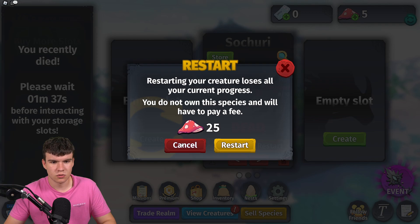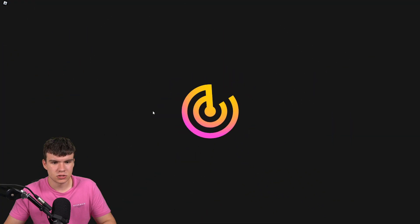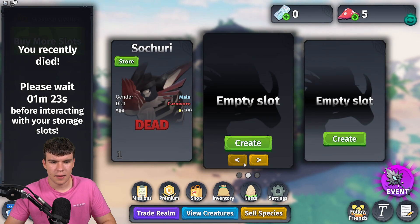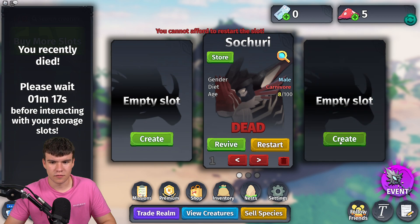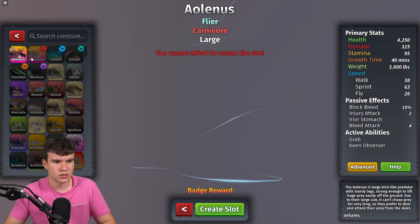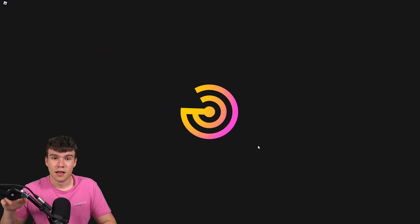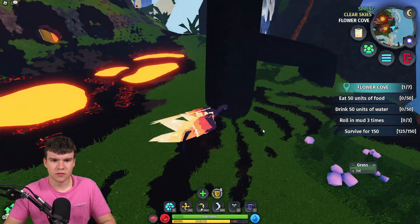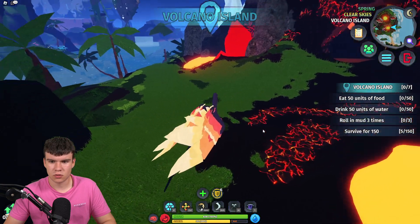Restarting would lose all current progress, so let's create an empty slot instead. I've got no clue how this game works, as you can probably tell. I can't restart because I don't have enough resources, so let's just click Create and see if we can find a way around this.